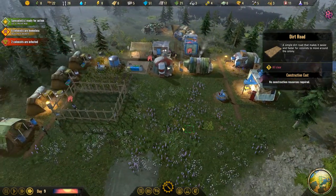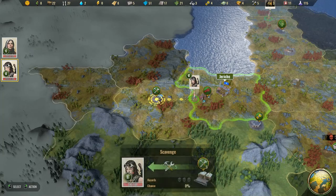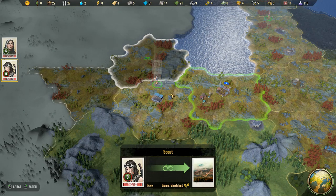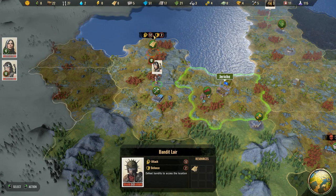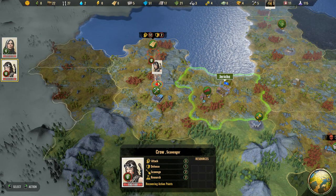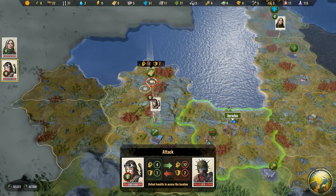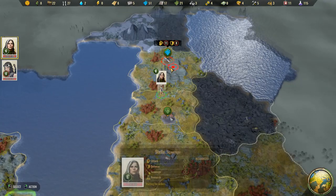We got some activity on the map. She has eight action points, looks like she can move too. Should we have her get the tools? We're kind of good on tools, so just keep on scouting. She found wood — but it's in a bandit lair. Looking at her attack it's three and defense is one — that's not good. I don't think she'd be able to win here.